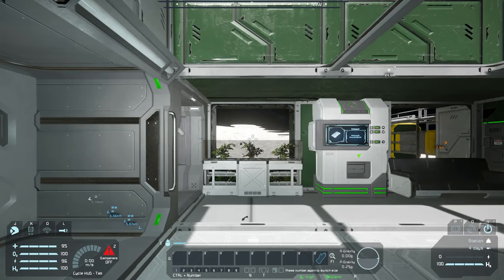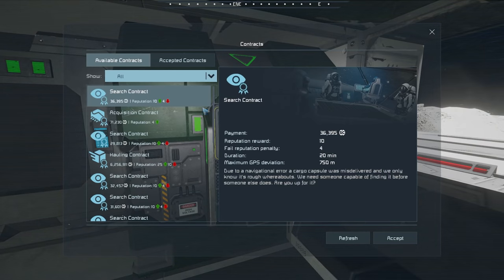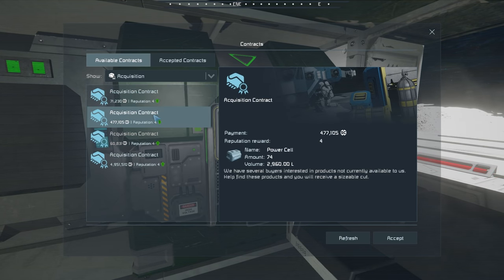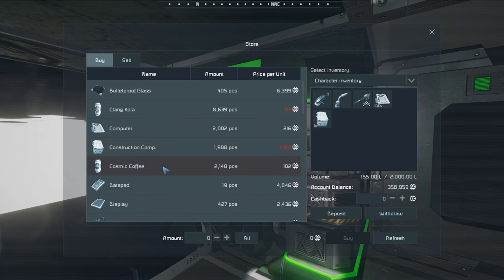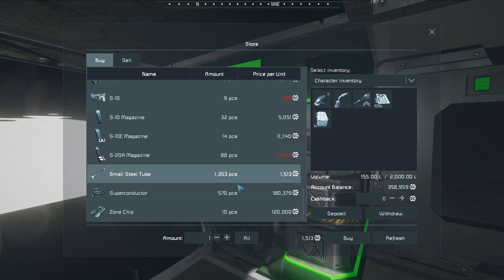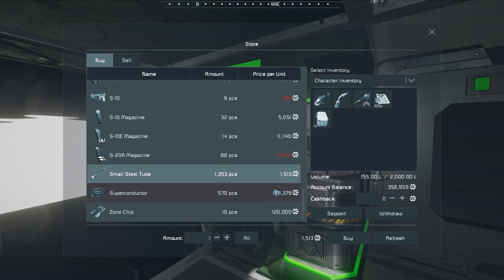We're just going to sit here for a few seconds and see if it changes. It's been a few seconds — yes, they have changed! Awesome. They want nickel, which I'll gladly accept. They also want power cells. Are they selling power cells though? They're selling displays. And — small steel tubes! Okay, that's one of the things we needed. Unfortunately they're not selling motors, which is the other thing we need. But I'll buy these small steel tubes — I don't know how many we want.